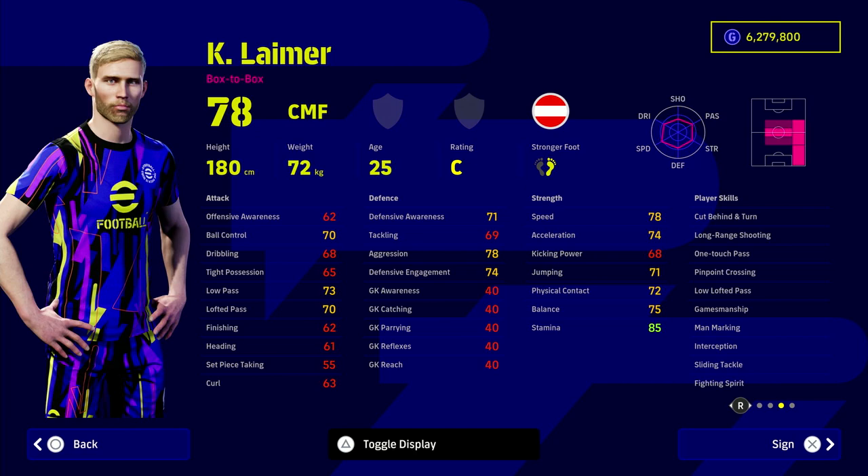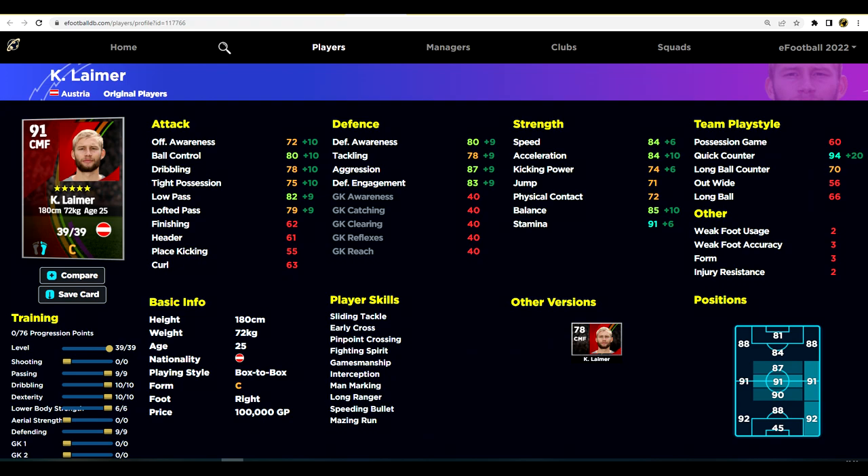Speaking of insane, we have Limar — a current Austrian international with no club. He first came to my attention in a hidden gems series back in eFootball 22, and it's good to see he's still thereabouts. All of these box-to-box players can do multiple roles and jobs on the pitch, and they all have the essential player skills: interception, one touch pass, fighting spirit, sliding tackle — all must-haves when playing against top opponents and epics as a newcomer.